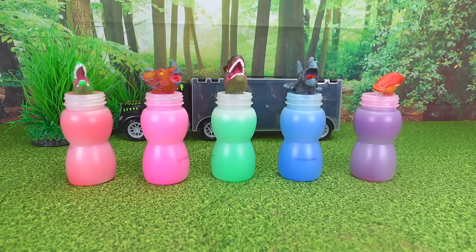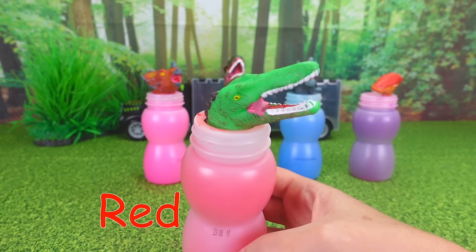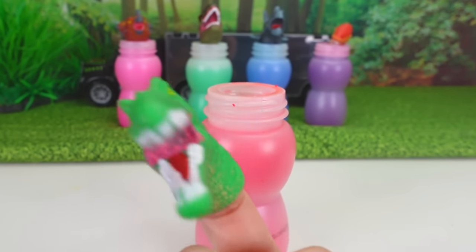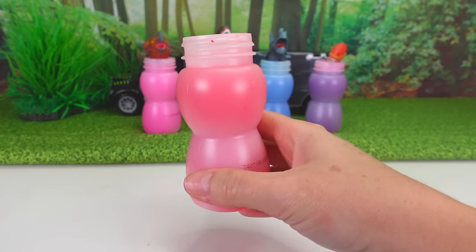Hi everyone, it's me, Miss Hands, and let's try to find some dinosaurs. Let's get started with the red slime — and there's a green dinosaur on top. First, we need to take out the green dinosaur. Dinosaur finger, dinosaur finger, where are you? And now we shake out the red slime. Here we go!